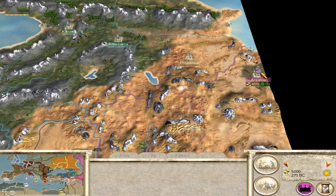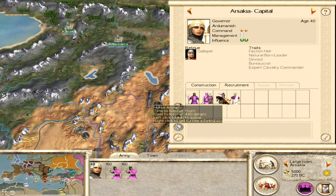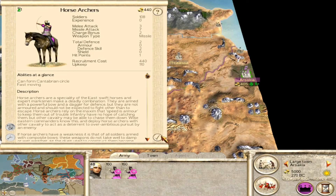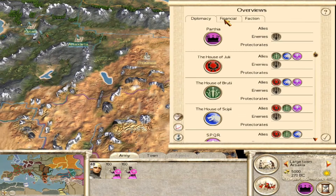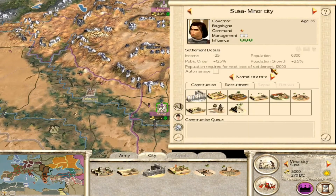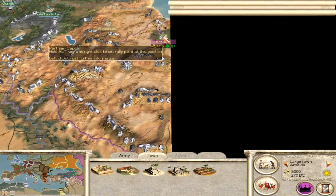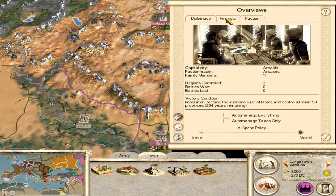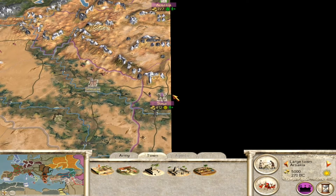You can recruit horse archers right from the get-go from Arsakia, and you have money for that — they have cheap upkeep, so you can start spamming those. You have very low starting income; just 59 projected profits. But you can go to very high tax in both Arsakia and Susa — don't do that to Campus Sakai, they will rebel — and you're going to be making 868 denarii. We'll cover more of this later, but the low starting income is a key issue.